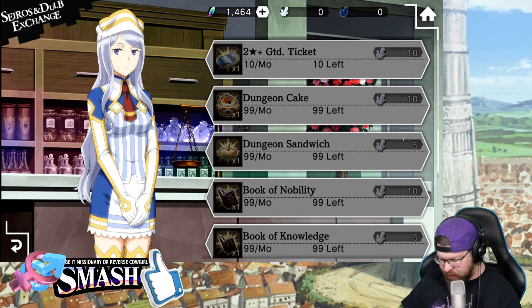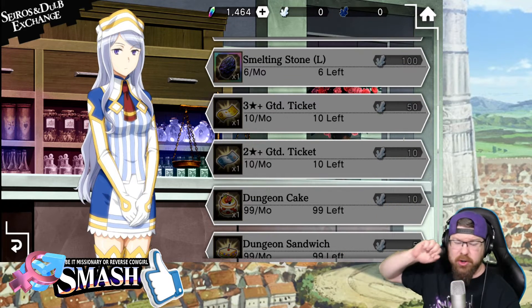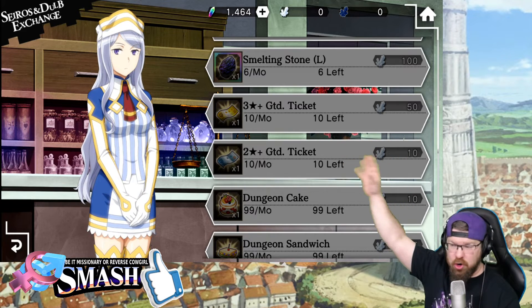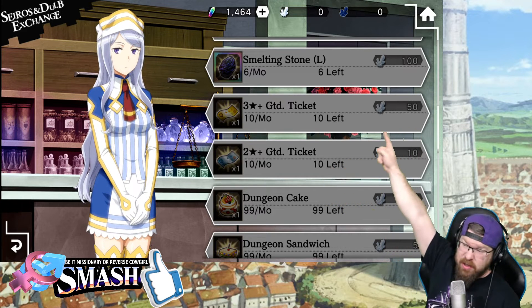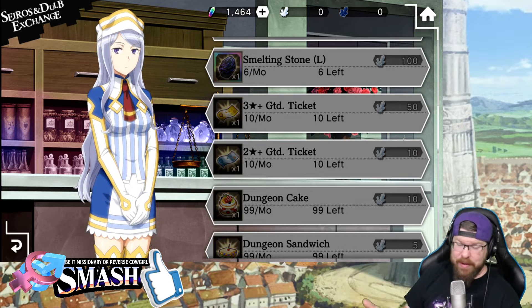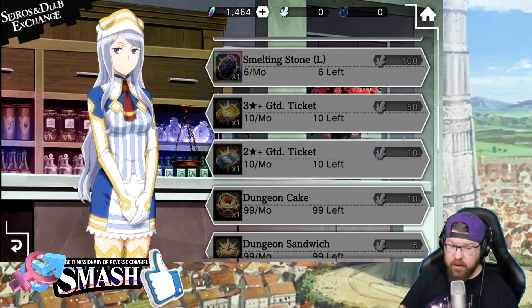The reason I say the first ones you probably want to do are the 2-stars and 3-stars is solely because each one of those has a possibility to turn into a 4-star. That's right — you can get 4-stars out of 2-star tickets and out of 3-star tickets. You can't get any of the collab units or time-limited units, but you can get a general pool unit. So that's going to be very, very good for you.